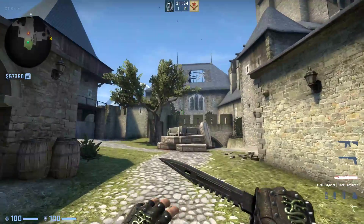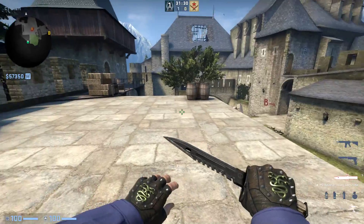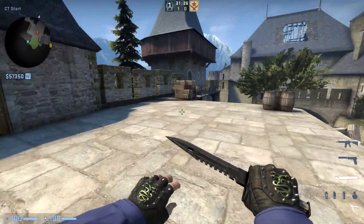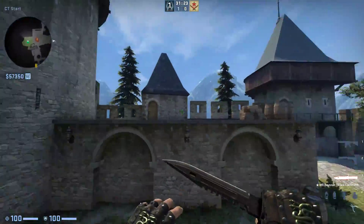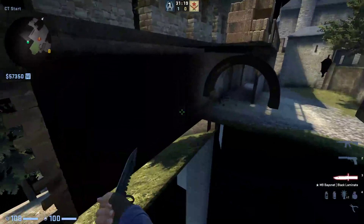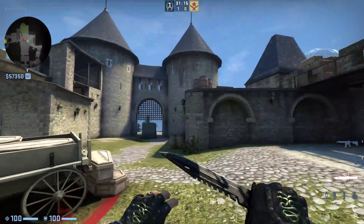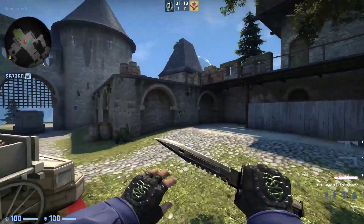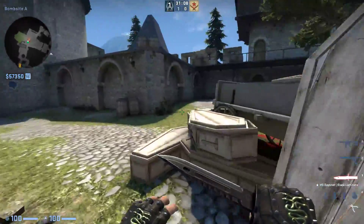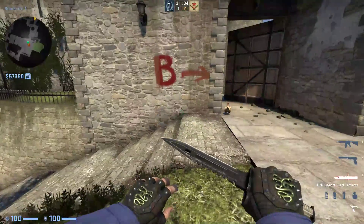You're gonna notice the A site is drastically different. It used to be up on a platform where all this concrete looks now. I will say this looks a little bit bare, but you're never really gonna go up there anyway. This is where the A site used to be — you had the cannons down here next to the stables, that's all been changed. This is now just a big slab of concrete. The site is actually on these coffins and on this wagon instead.